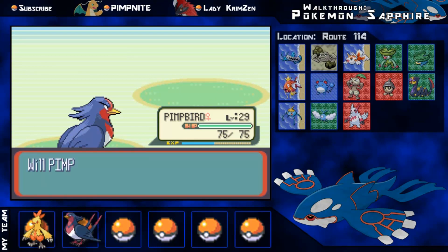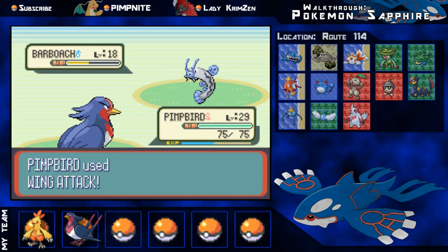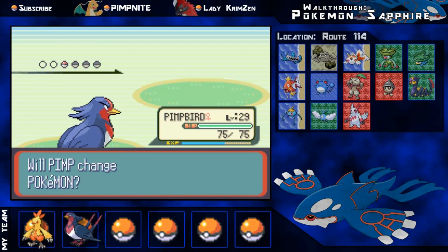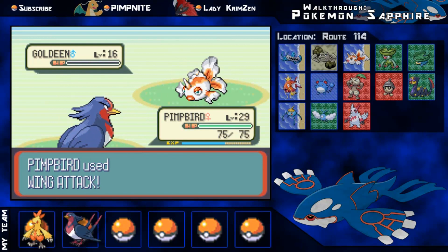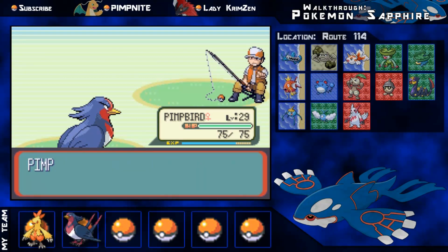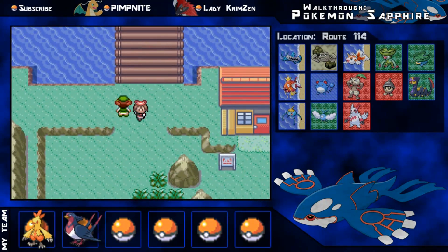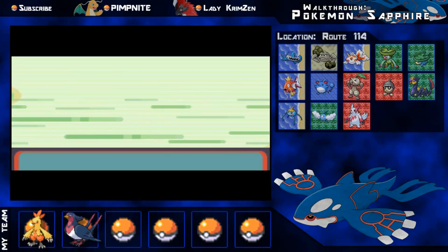Goldeen goes down pretty easily, and this guy has a Barboach. I was thinking of getting one of these, but a lot of these Pokemon I've already gone through the entire game with, so I want to keep it a little different. After we beat this guy, we're going to head south — there are a lot of trainers you can battle — and then we're going into Meteor Falls, where there's another encounter with the bad guys.